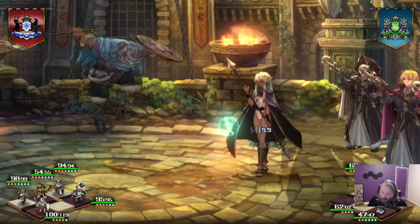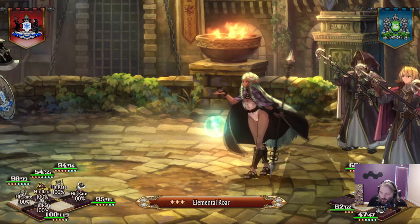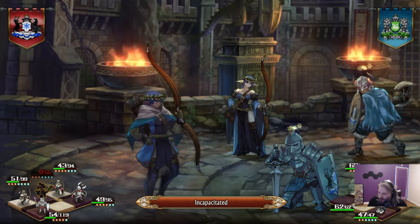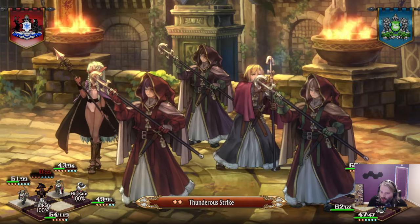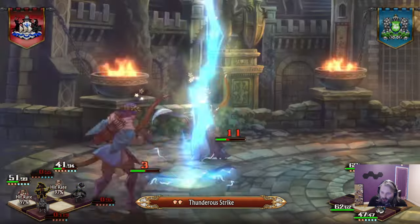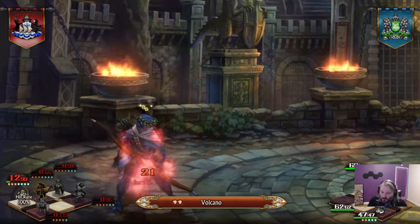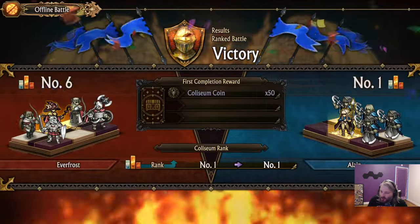We stun them — quick cure, debuff immunity, frenzied strike as a follow-up, didn't miss. We have Eagle Eye for a guaranteed hit, then Elemental Roar AOE stuns all of them since none are immune to stun. Great damage — did about half the HP of the team. The second elf sister would probably clean it up, but that's not what we're here for. Now we're trying to re-stun enemies that aren't stunned — big hits.